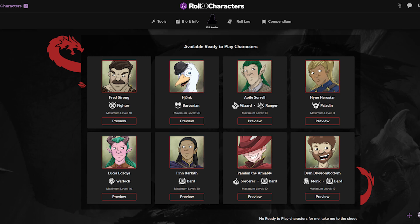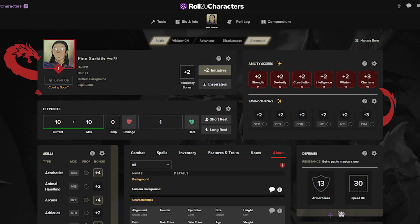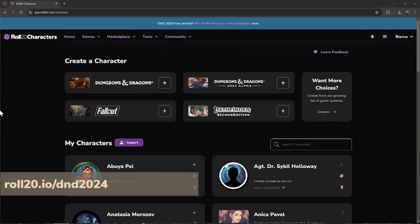Welcome to the walkthrough of the new Roll20 Dungeons & Dragons character sheet. This is your in-depth look at the alpha version. The name of the game is customization — meaning we cover all of your homebrew choices — and automation, meaning we do the math for you. We have pre-generated, ready-to-play characters for you. My name is Bianca. To get started, head over to roll20.io/dnd2024 for Roll20 characters and select Dungeons & Dragons 2024 alpha.